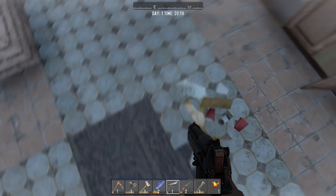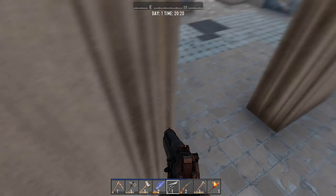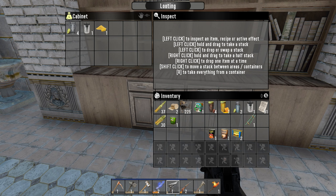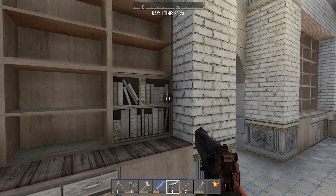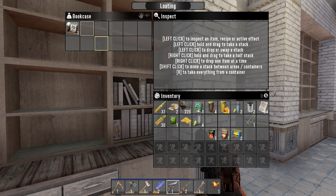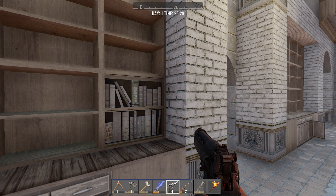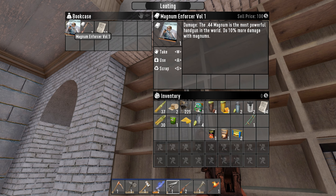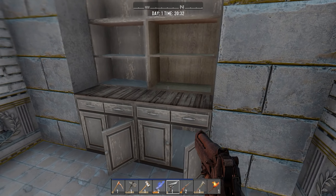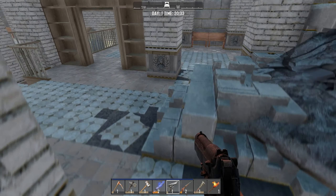Some peas. Let's go this side — there are some more bookcases. Arrow recovery: 20% more arrows and bolts retrieved from your target. Magnum does more damage. This one teaches you how to build the crossbow — that was a misclick, not what I meant to do.